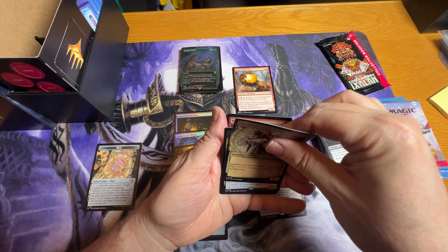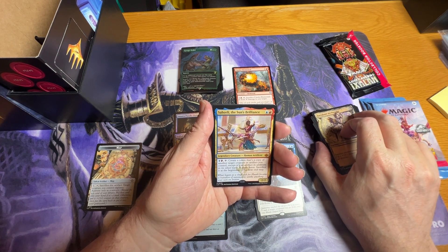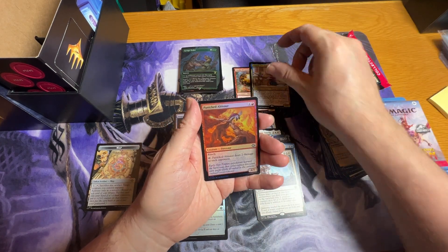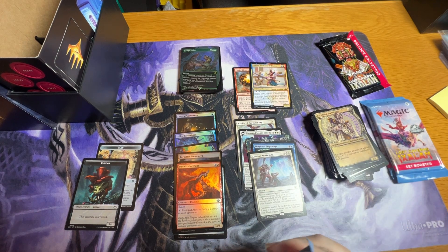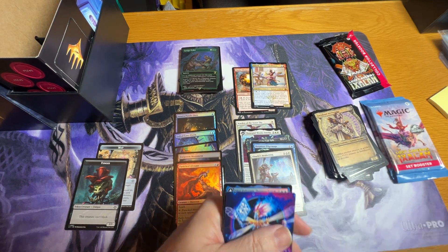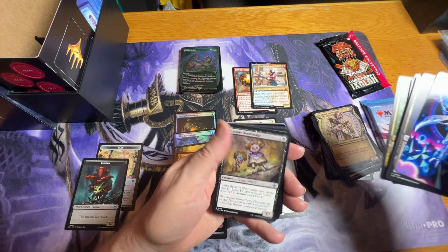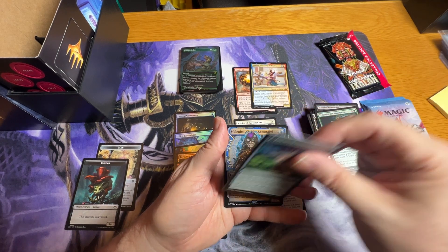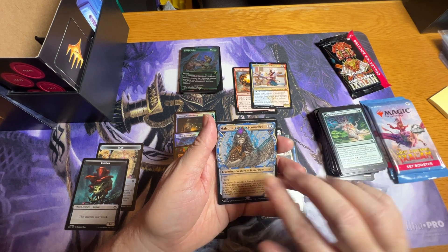Our first mythic is a legendary creature. I don't know if I need her or not — it's definitely one of those things I may use in commander. Then uncommon, uncommon, uncommon, and our rare is Malcolm with the special art.